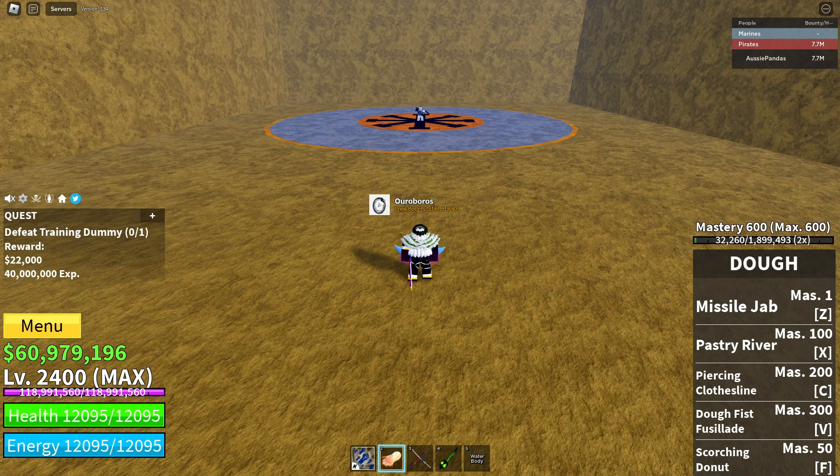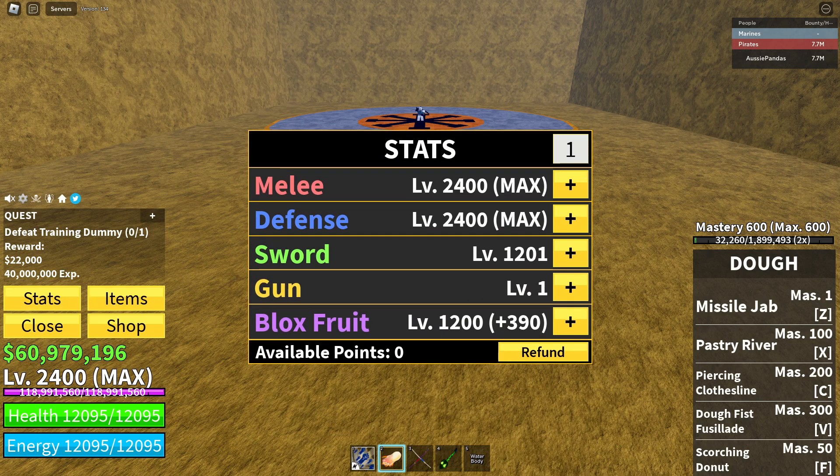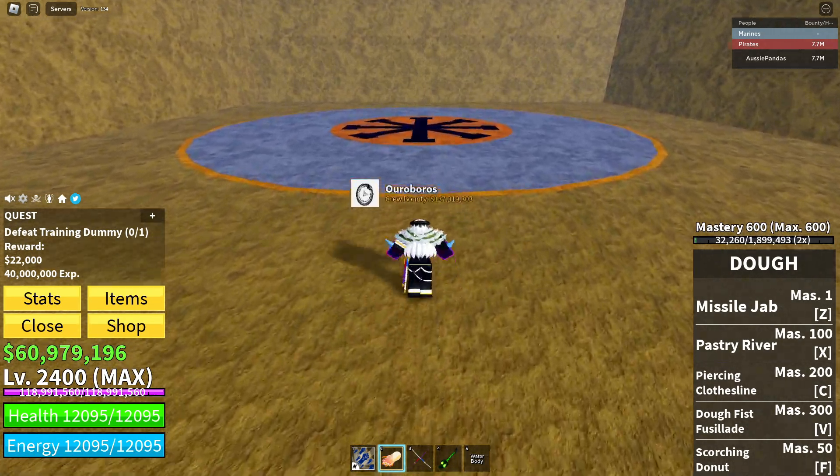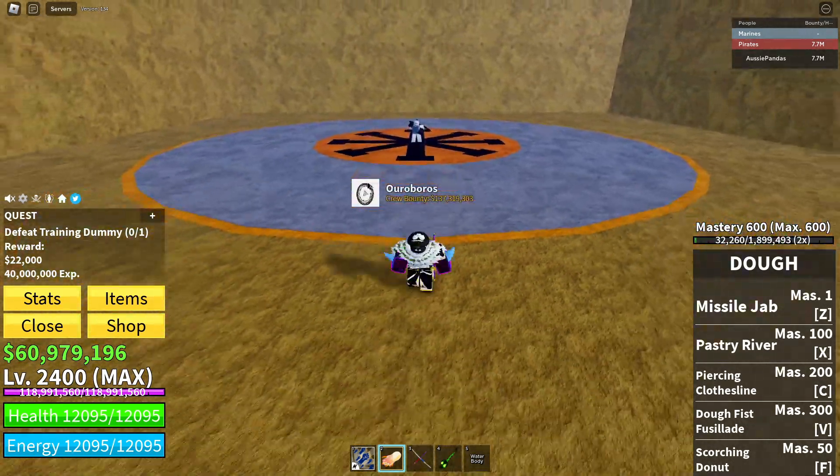All right, so this is the dough hybrid stats — this is a sword and fruit hybrid. There are many hybrids you can go: sword-gun, sword-fruit, gun-fruit, etc., or even sacrifice melee, but I don't suggest that. These are going to be the stats for dough hybrid that I use. It's pretty good, it's been working out for me for a long time. This is going to be a one-shot combo that bypasses the fish man v3.